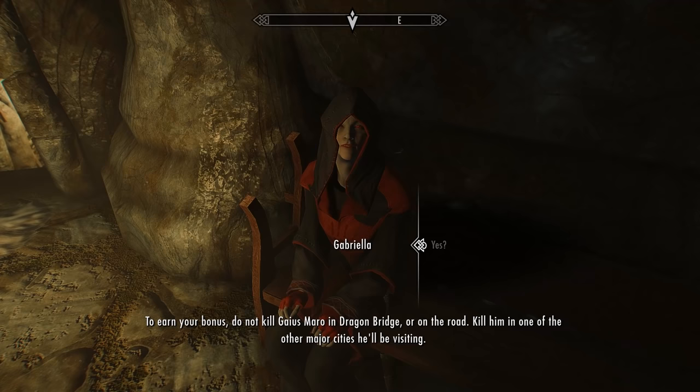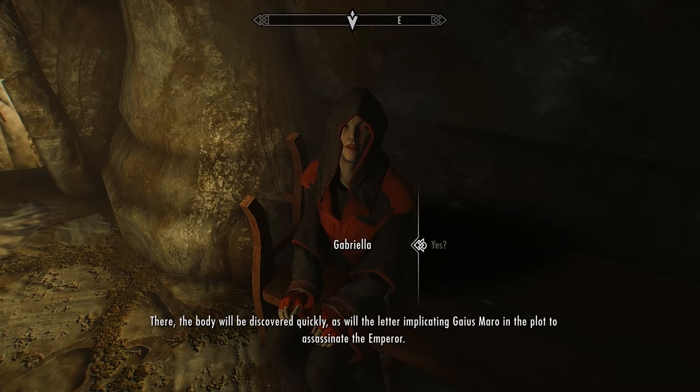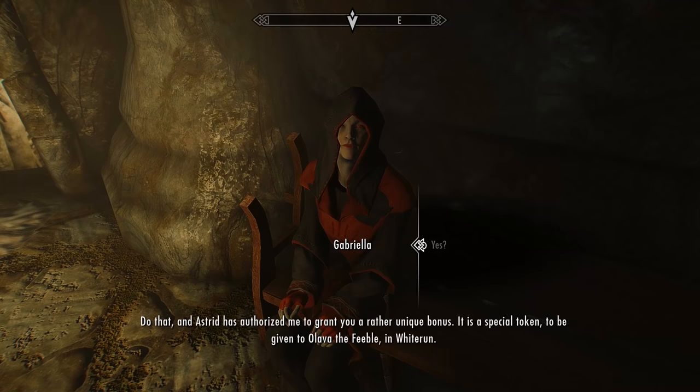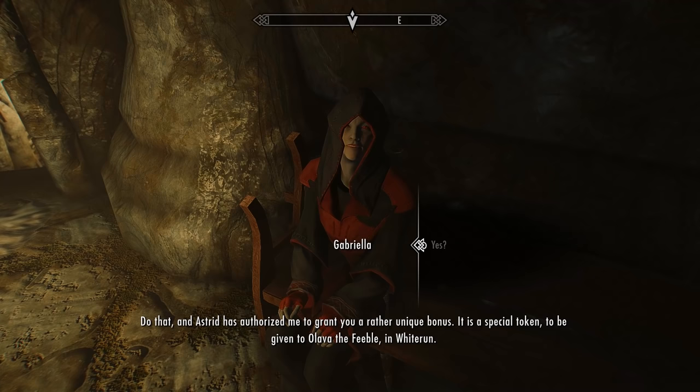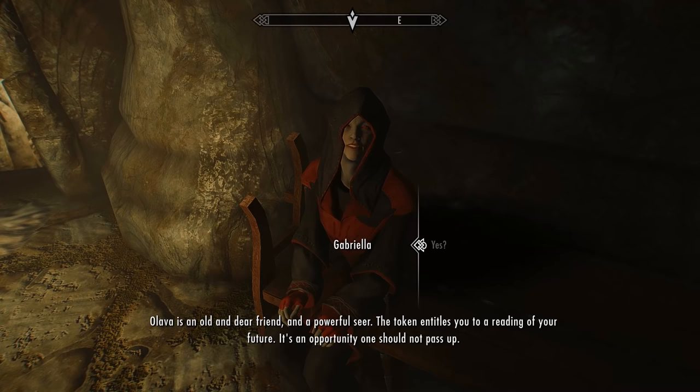The body will be discovered quickly along with the letter implicating Gaius Maro in the plot to assassinate the Emperor. Do that and Astrid has authorized a unique bonus — a special token to be given to a lover of the feeble in Whiterun. Oleva is an old and dear friend and a powerful seer; the token entitles you to a reading of your future, an opportunity one should not pass up.